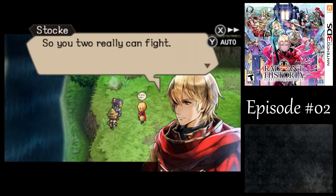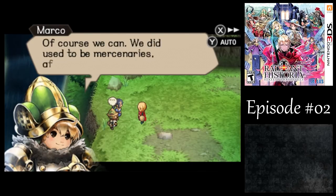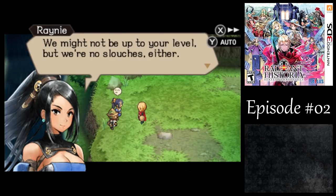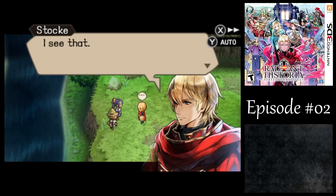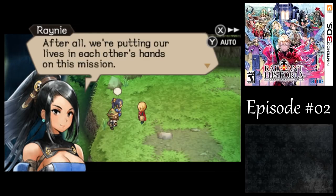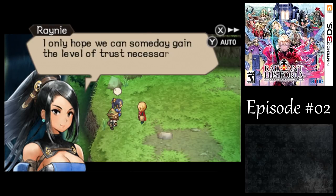So you two really can fight. Of course we can — we did used to be mercenaries, after all. Well, it could be worse. It could have been an exploding penguin. We might not be up to your level, but we're no slouches either. Technically, aren't we all at the same level? So, don't be afraid to trust us with a little more responsibility. We haven't even been working together for five minutes! After all, we're putting our lives in each other's hands on this mission. I only hope we can someday gain the level of trust necessary to shoulder that burden.